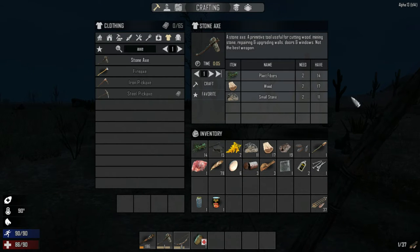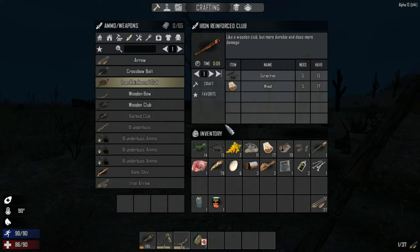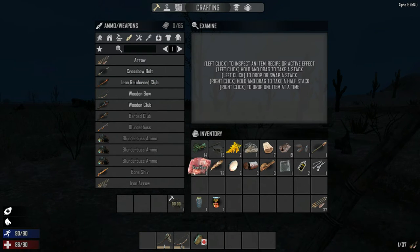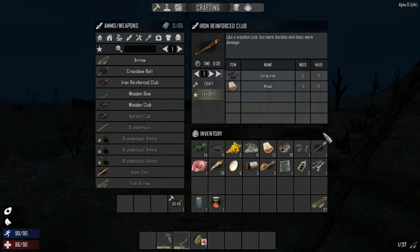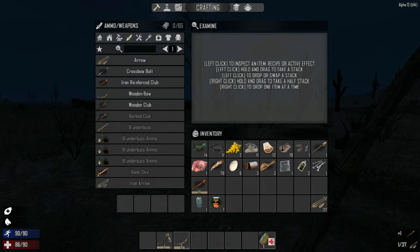Let's see what we can make for weapons. Iron reinforced club — we can make one. Can we scrap this? Let's actually make one of these bad boys. The melee didn't do too badly against that nurse zombie, and we got some first aid from that.